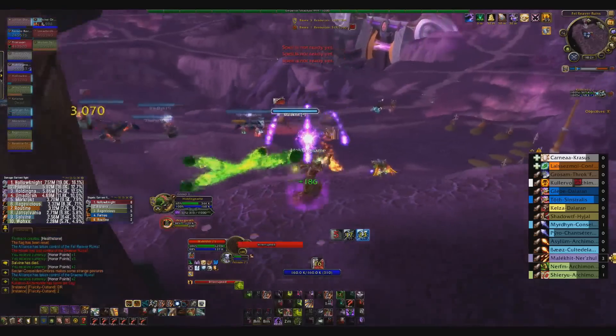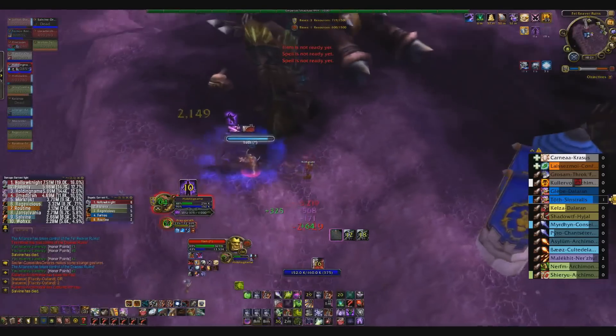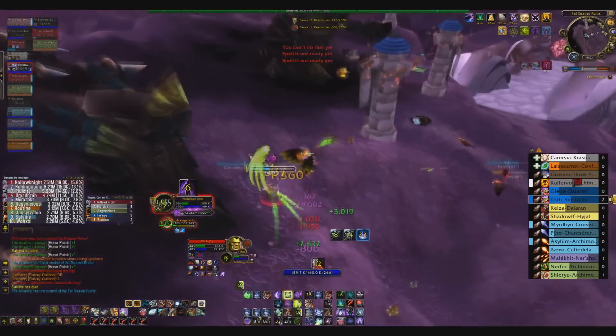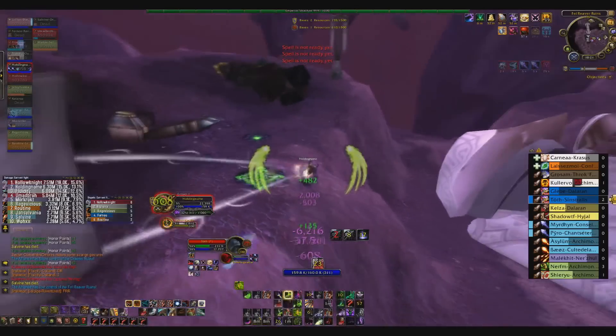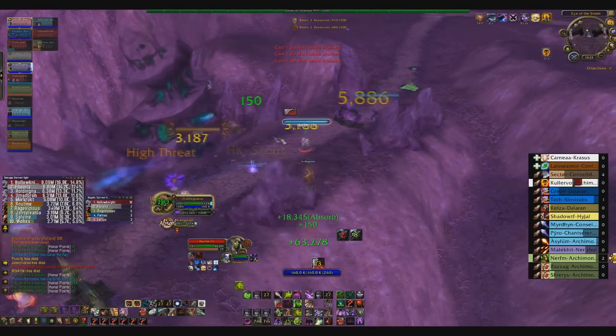I get some Imps up and then here comes that bloody crafty Enhance Shaman back for more — what a cheeky bastard. I manage to get a Demon Bolt and Chaos Wave off in Dark Soul and get him to about 45 HP, but then everyone on my team is dead and I'm the last one alive. He just chases me down — you just know Enhance Shamans love doing that. But don't worry, we get him back later.